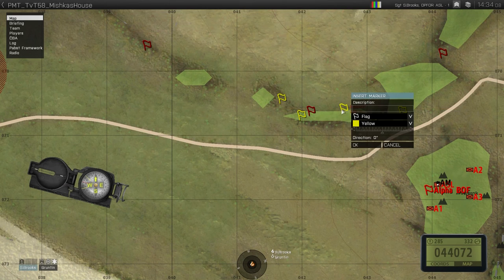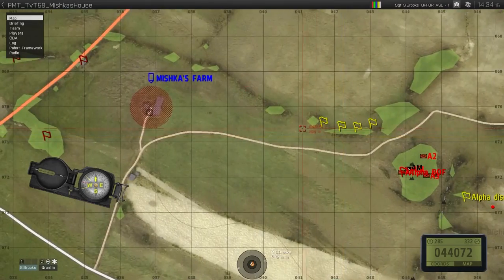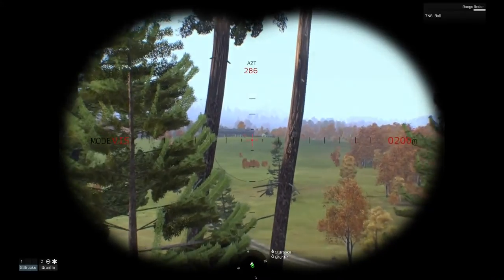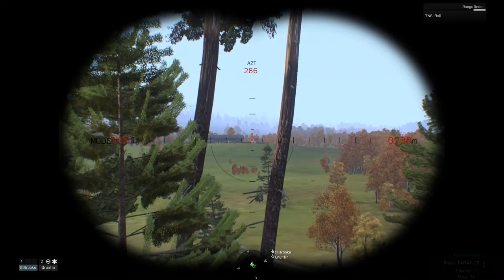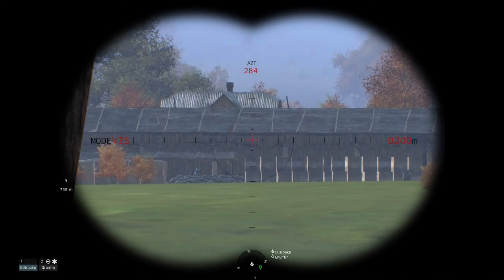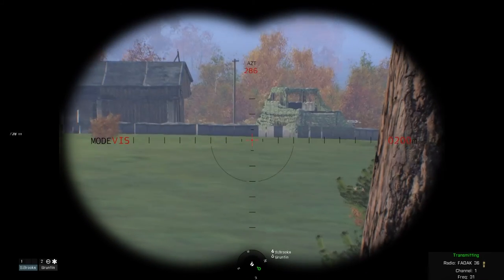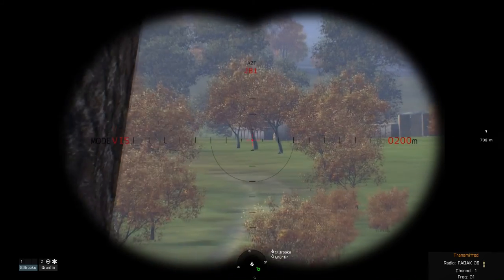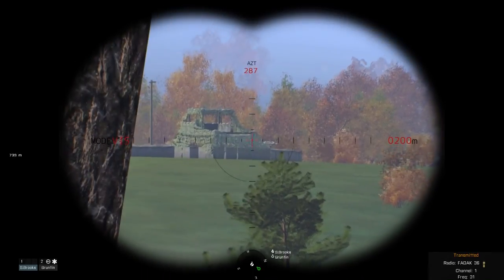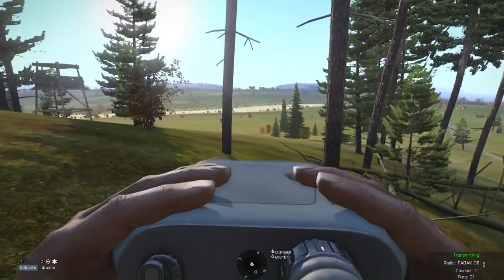Are you in position now? Alpha-3, I need you to engage now. Alpha-1, take a stab. Contacts all along the wall — we got a break in the wall, a small break in the wall, that's where you need to start engaging. We got a bunker on the left, bunker on the right. We need Alpha-3 on each position engaging from the hill — make it seem like we're still on the hill.